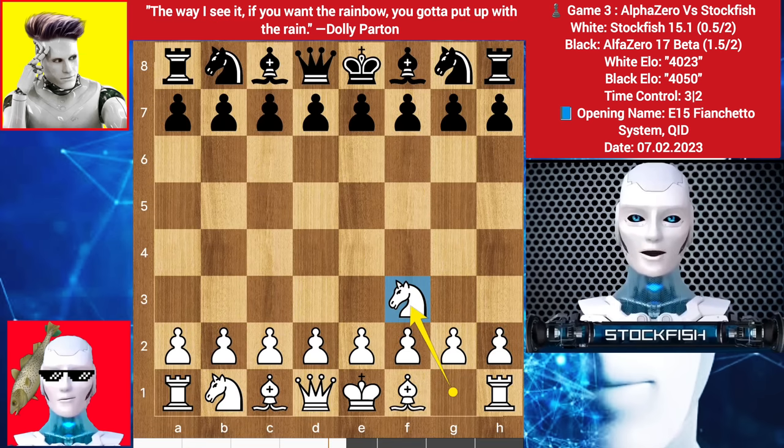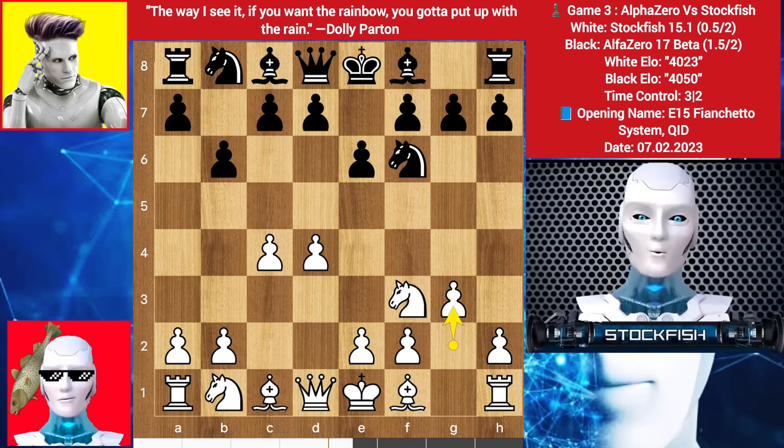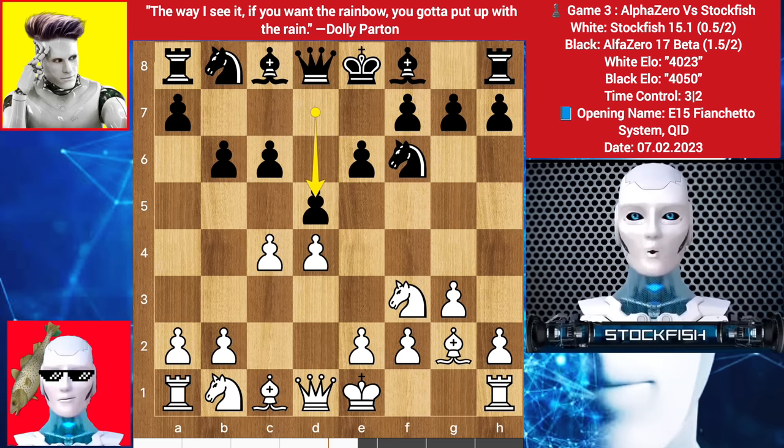Let's go. I started with knight f3, knight f6, c4, e6, d4, b6 by Alpha. I played g3 — the bishop fianchetto system. Alpha played c6 because it's a pre-opening book move; he can play d5 on his next move. Bishop e7 and bishop b7, castle, bishop g2, d5, and I played castle.